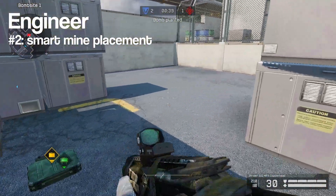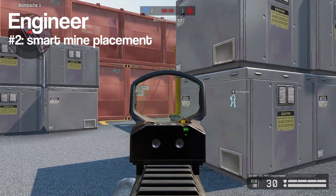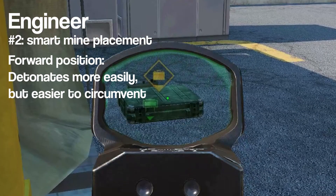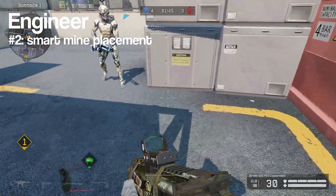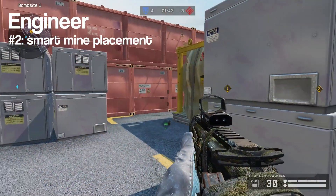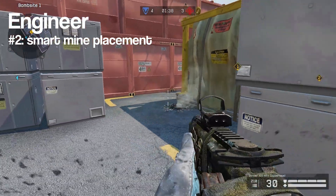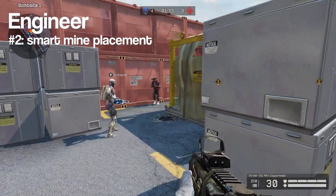Also learn how to properly place your standard mines. When you expect opponents to run past the mine, for example in a hard-to-see spot, place it in a more forward position so it triggers and detonates faster. However, when you want to use it to prevent someone from pushing in or to prevent a defuse, place it at an angle away from the position opponents may come from. This makes it harder for them to bait the mine by triggering it and quickly moving back into cover, and at worst forces them to shoot it directly or could completely prevent access to a certain spot.